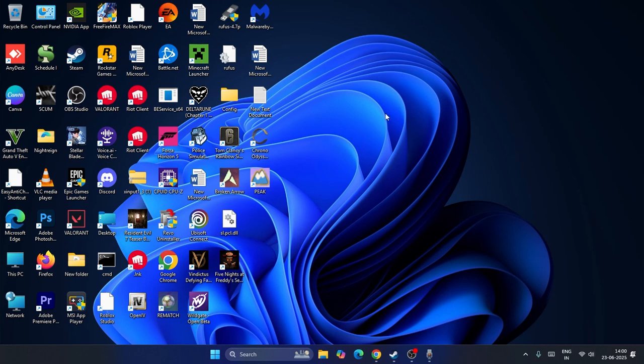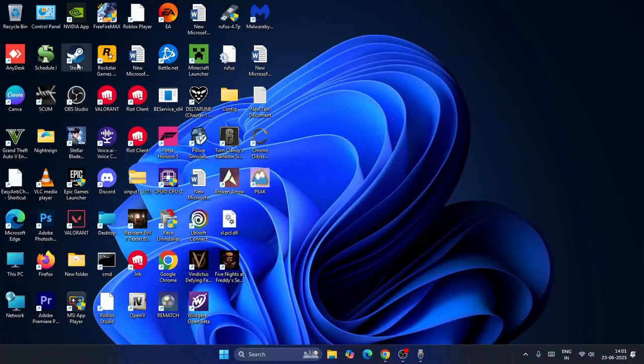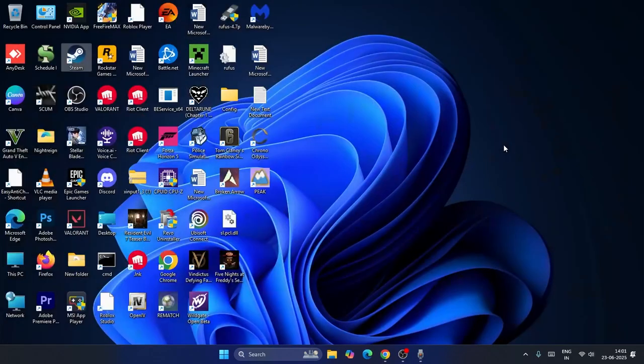So let's get into it step by step. The first step: if you have the game on Steam, you need to exit Steam completely — not just close the window, but fully exit it. Go to the top, click on Steam, and select Exit. If you're on Epic Games, do the same and exit the Epic Games launcher completely.